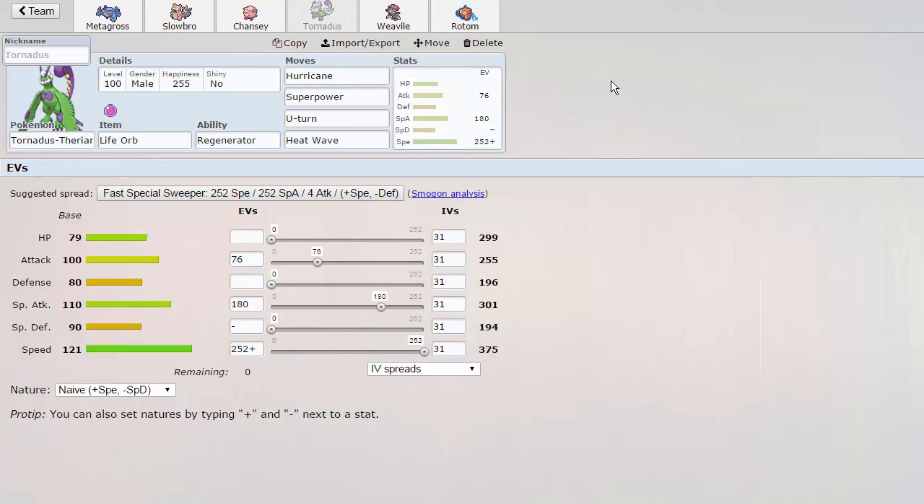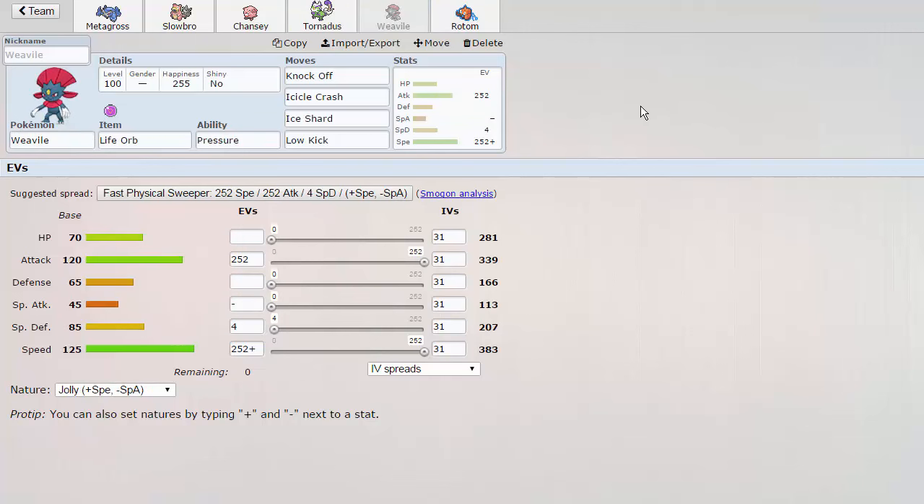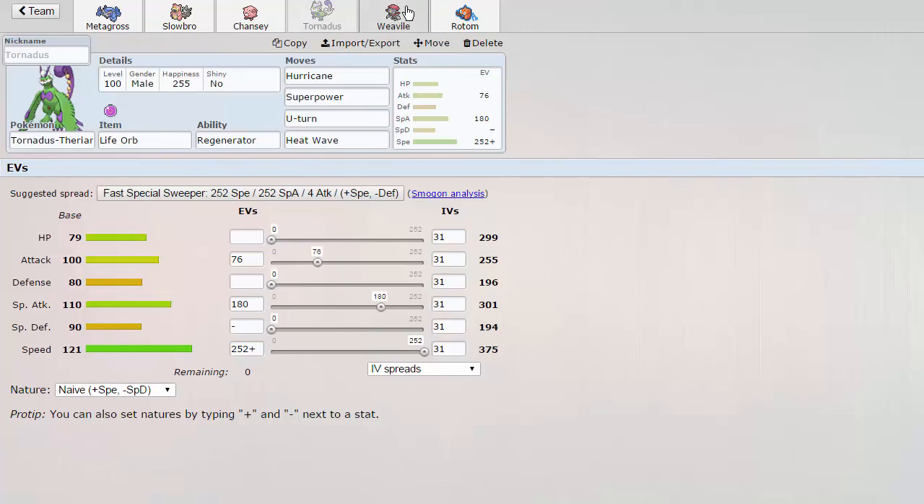We have Tornadus with Hurricane, Superpower, U-Turn, and Heat Wave to deal with Ferrothorn and Scizor, as the rest of the team does not handle those very well. We also have Weavile with Knockoff, Icicle Crash, Ice Shard, and Low Kick - basically standard Weavile set, which is also Life Orb, same as Tornadus.